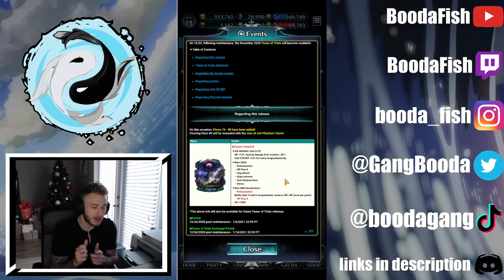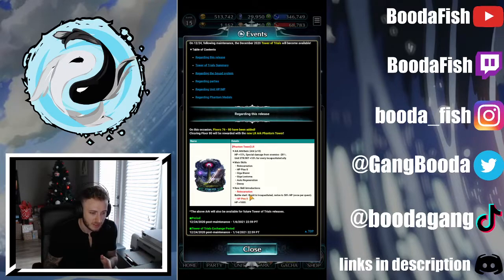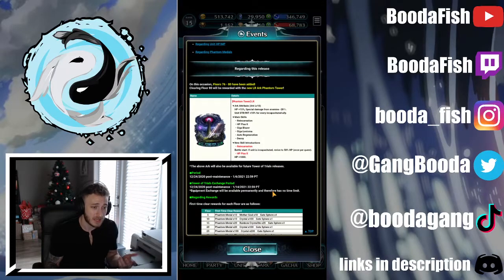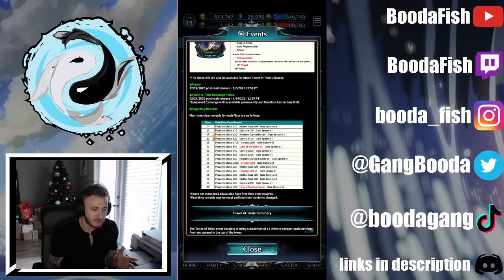But the skills you can get from it: Reincarnation, HP Plus 2, Giga Blazer, Giga Lostoma, Auto Regen, and Decoy. Reincarnation, Auto Regen, Decoy looks interesting, and anything with Giga in the title I think is pretty OP. These are just explaining the skills — Reincarnation is if a unit is incapacitated, revive to 50% once per quest. And HP Plus 2 is HP plus 1000, which is a nice little boost.